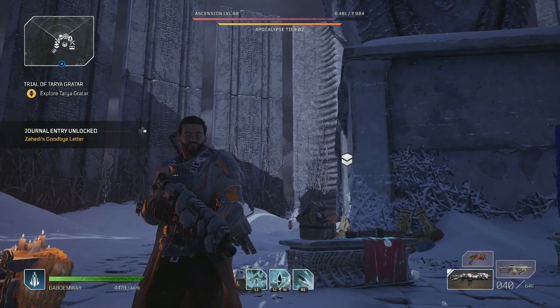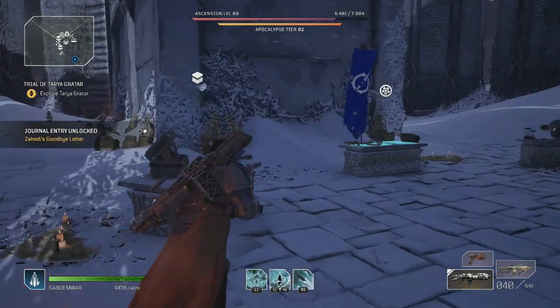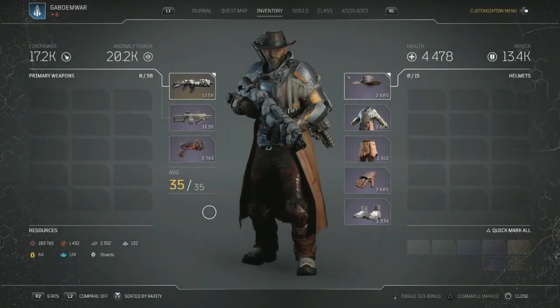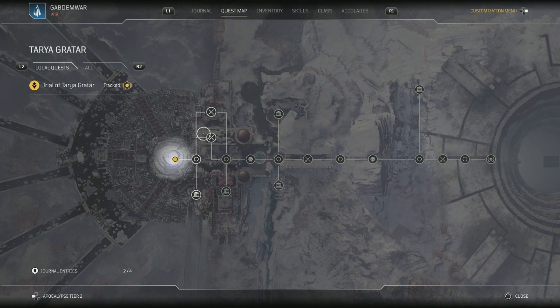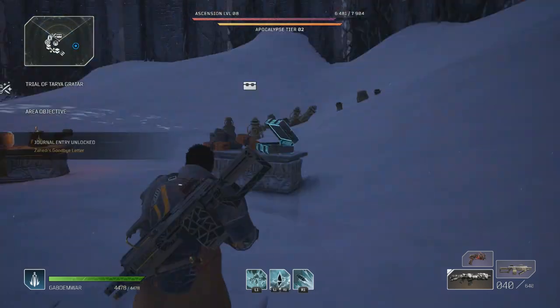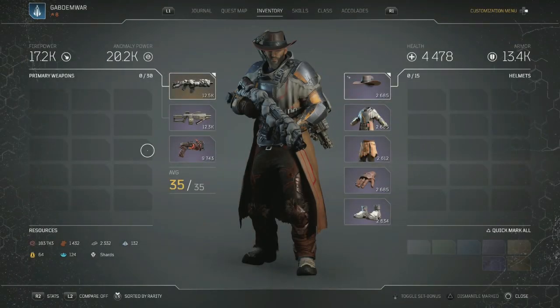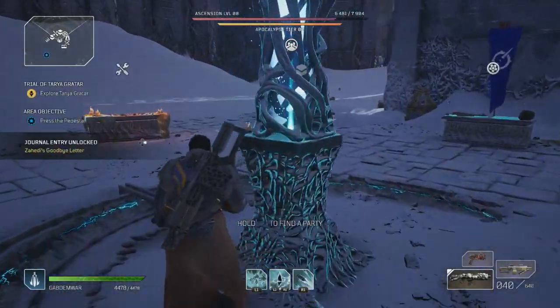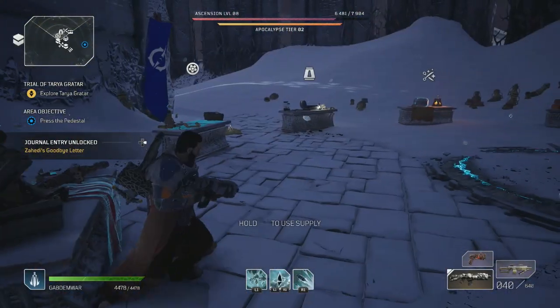Hey everybody, my name is Good and welcome back for another video — the last one for Outriders Worldslayer. We're about to do the last few content that there is in this game. First thing: I want to show you guys something — I got myself a brand new legendary weapon, 12.5k damage, ultimate freezing bullets equipped to it. I did equip some storm whip to it and it was already maxed out when I got it.